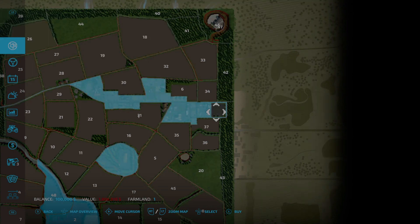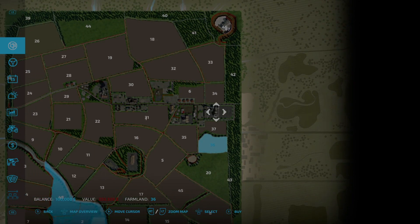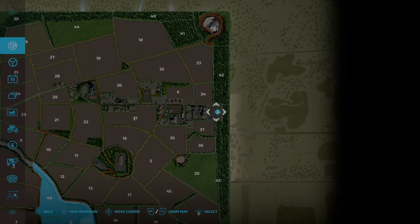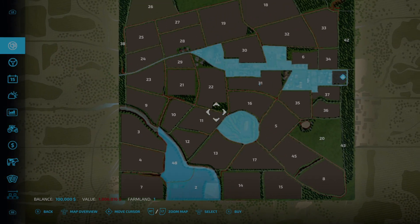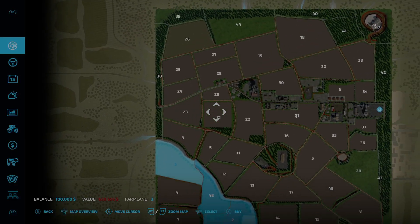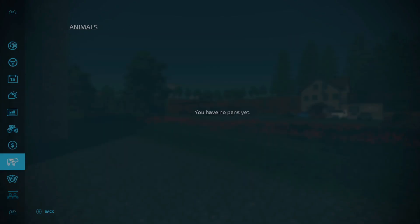You are able to purchase the periphery land with one exception - the small area where the biogas plant is. That chunk where the biogas inputs are cannot be purchased. Everywhere else on the map is purchasable, including the riverside areas. You do not start out with any animal pens.